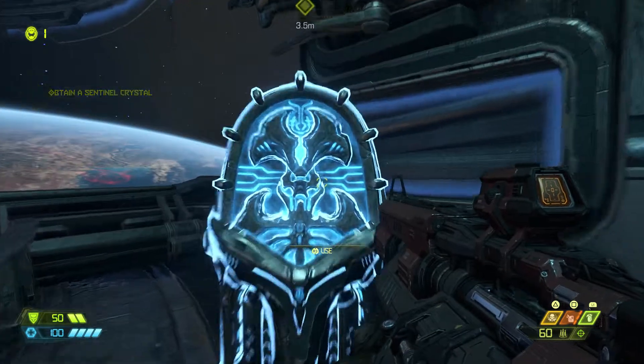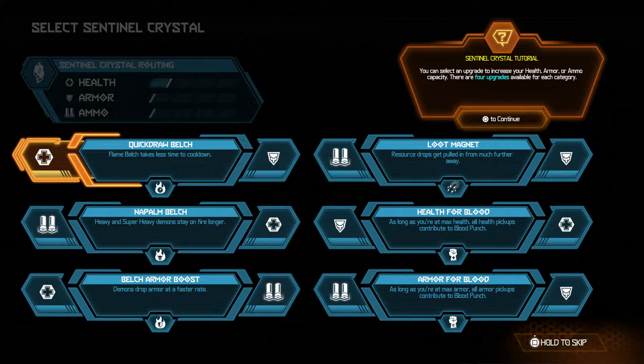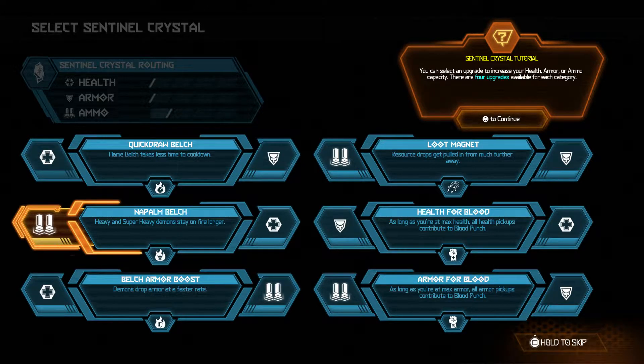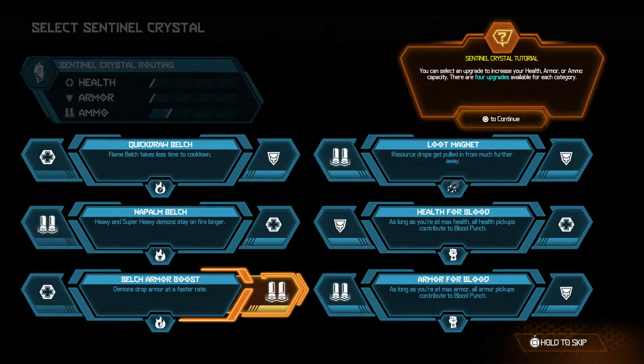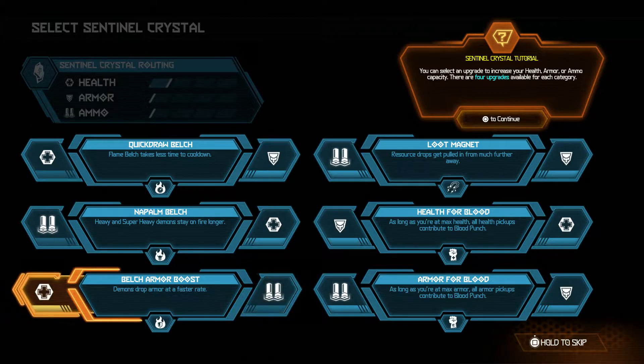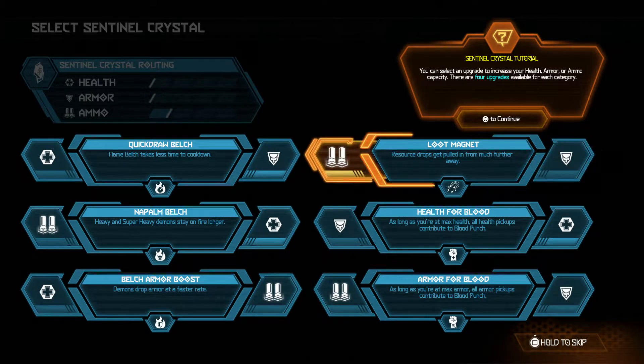It's like a bleed effect. Sentinel crystals - you can use them to permanently upgrade your health, armor, and ammo capacity. I need to upgrade my ammo capacity.